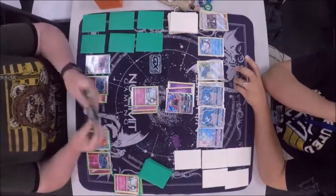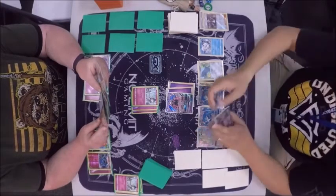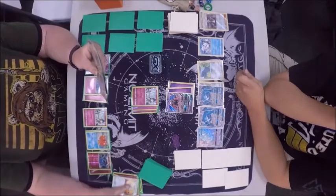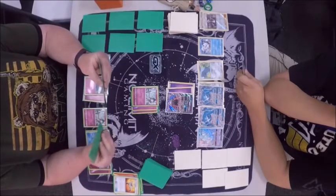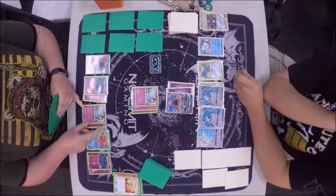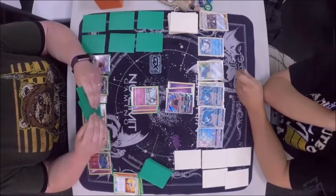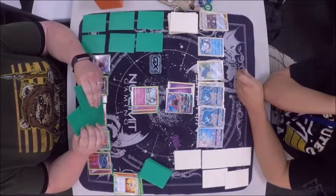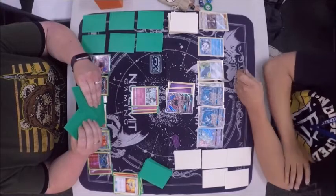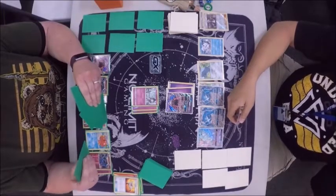She's thinking what to promote. We'll promote the Ralts — she does have a candy in her hand, so we're definitely probably going to see a Gardevoir GX come down this turn. She's going to use the Rescue Stretcher to put the Ralts back down on the bench. Put the energy down there. Gardevoir actually has energy acceleration as well — it has Secret Spring, which allows you to attach a Fairy Energy. It's been a while since I messed with Gardevoir.